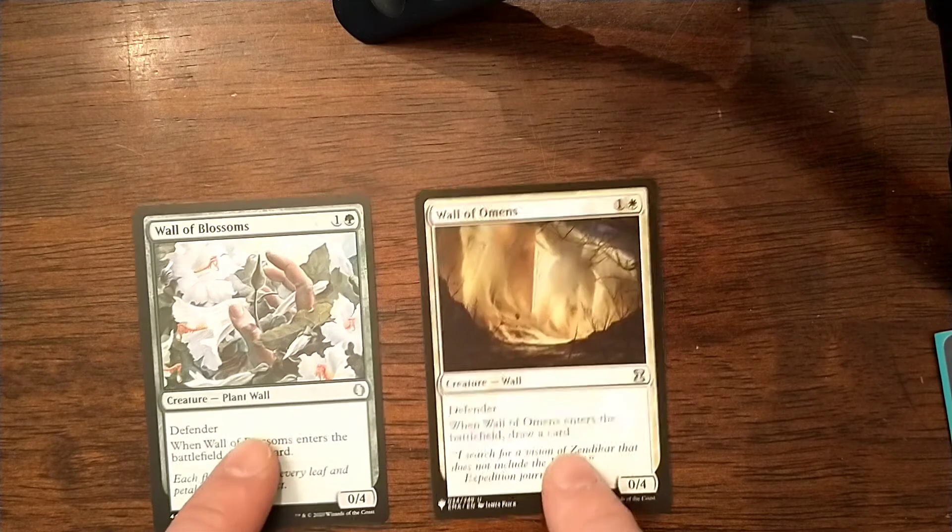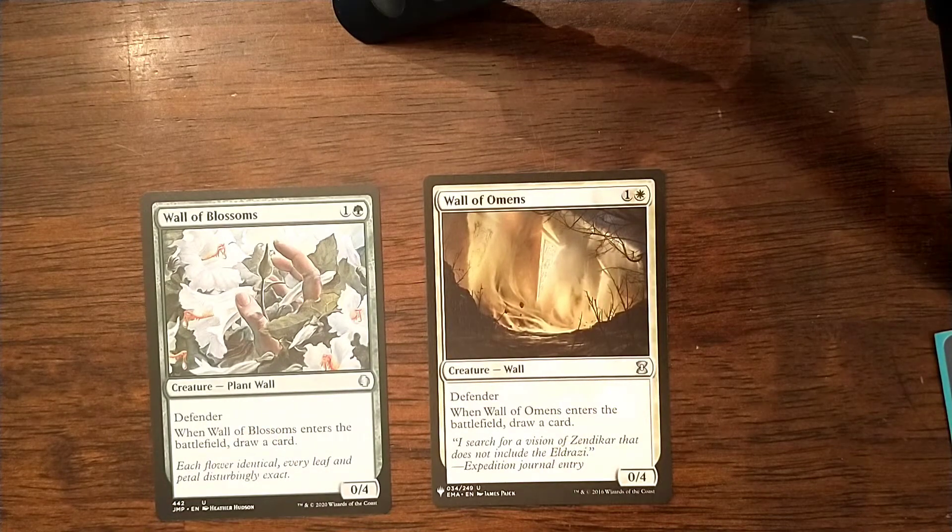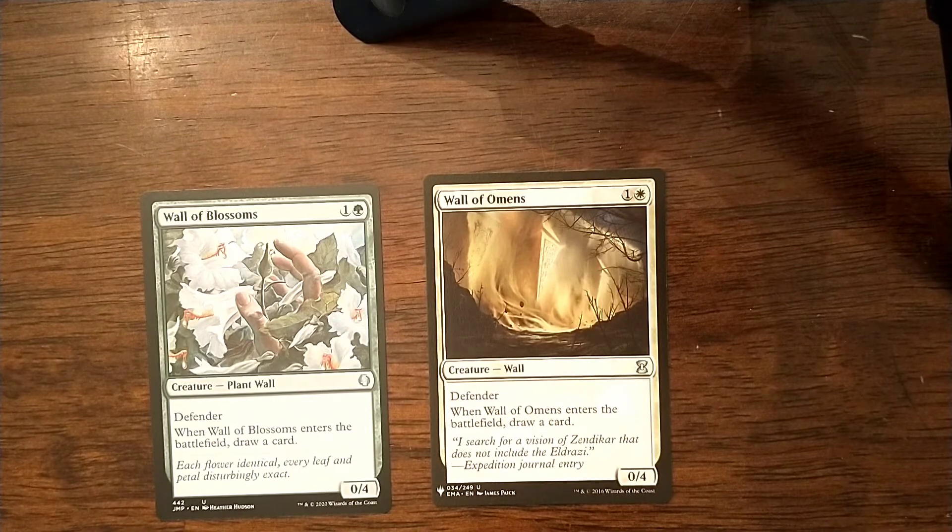Moving on to card draw. The obvious thing to do here is to find creatures who have an ETB and cantrip, taking advantage of Livio's ability to utilize that ability a second time, and Halana's ability to make that creature deal damage equal to its power to a target creature. Now, Wall of Omens and Wall of Blossoms are defenders, so they can't take advantage of Halana's ability, but getting a 0-4 blocker for 2 mana that's also replacing itself with a card — I think these can't be overlooked. I would consider them must-includes.